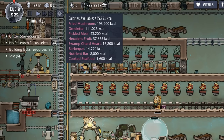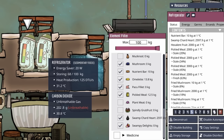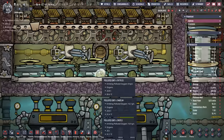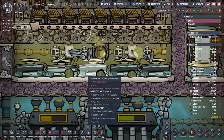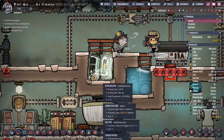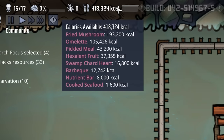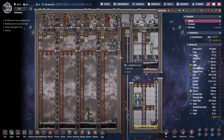Now the infinite food storage brings up an interesting point. Right now we have 425,000 calories and there is no possible way our duplicants are eating all those calories before they end up going off. But that actually serves to our advantage because whenever food does go off and turn into a rot pile, it's brought over to this conveyor loader, then sent down to eventually turn into polluted dirt where the auto sweepers feed it to the sublimation stations, which provides oxygen for our colony. So do we really want to lose access to that rotten food? Just because we can store an infinite amount of food deep frozen doesn't mean we have to — for instance, any and all barbecue doesn't have to go in the infinite food storage. But we'll figure that out later.